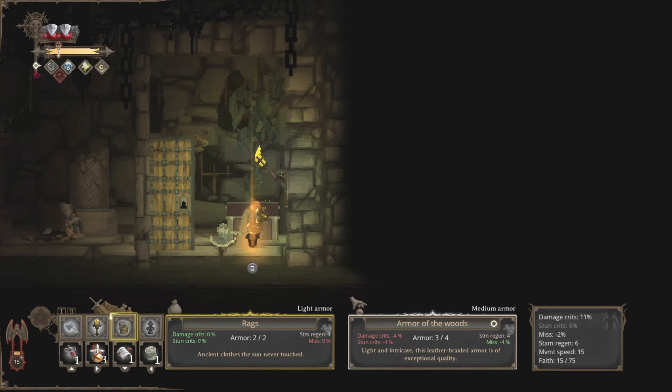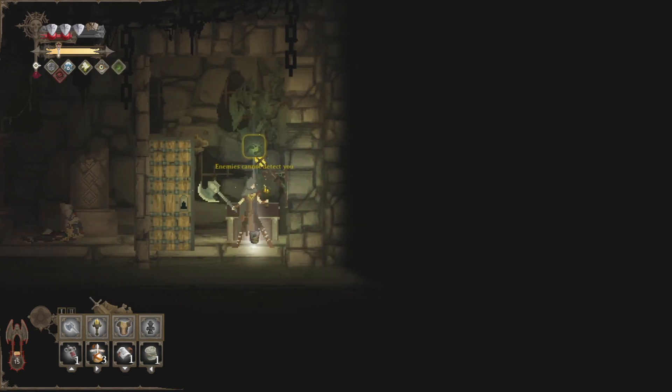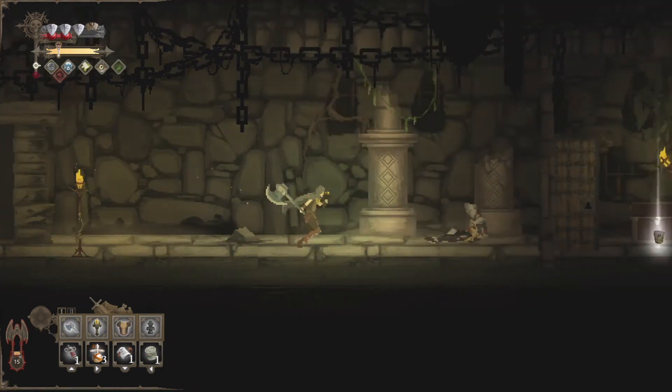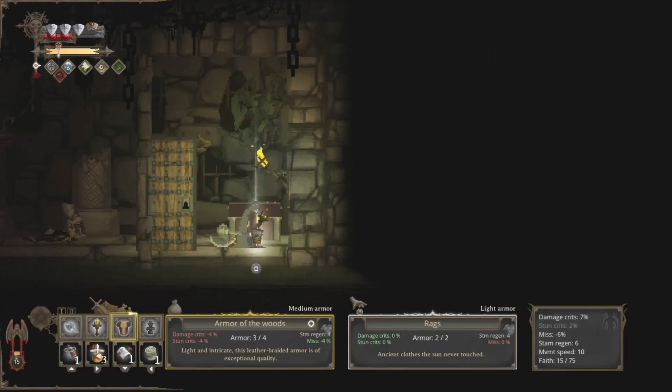And in this chest — oh — armor of the woods! Heck yeah. Three of four armor pieces will be given to us. A little bit lower stats, but I think I want the extra hits here. Light and intricate — this leather braided armor is of exceptional quality. Oh, look at that — looks cool. And 'enemies cannot detect you.' What?! I have not seen this armor set in the entire game. This is sweet.